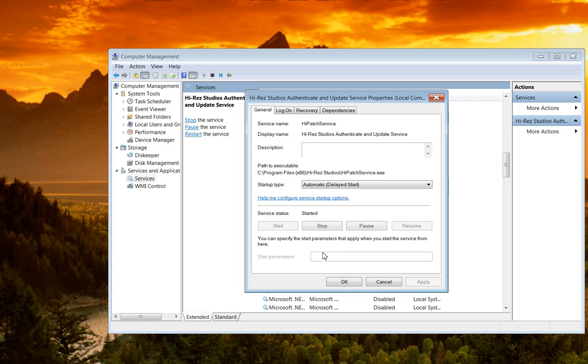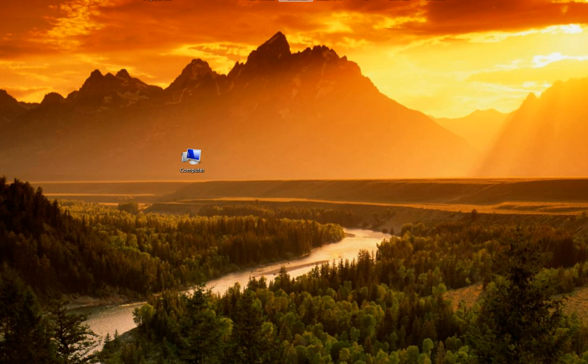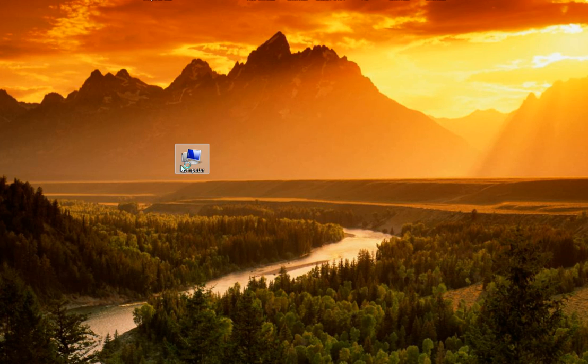Once you click Apply, these buttons will unlock and then you can click Start. Now the service is started — fire up Smite and it should work. If it doesn't work, look for other resolutions or reinstall the game, as painful as that is. But this worked for me, so hopefully it works for you guys.